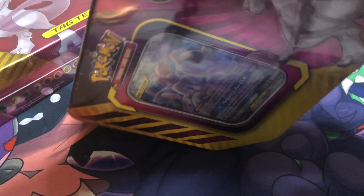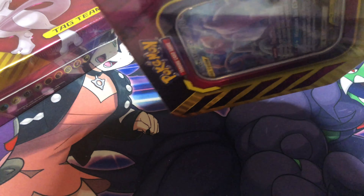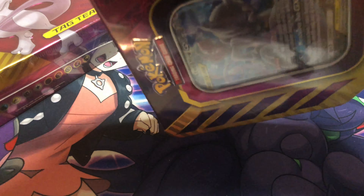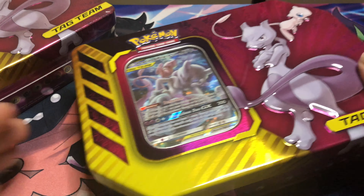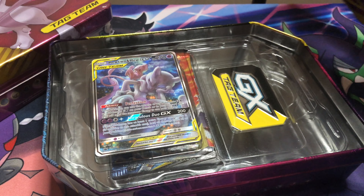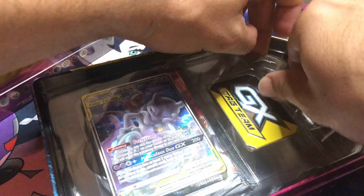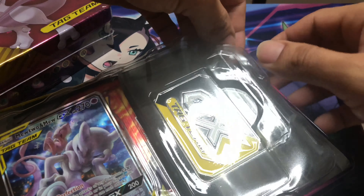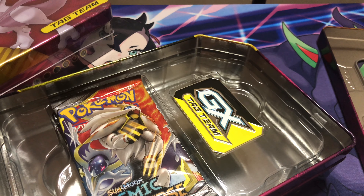We're gonna start off with the first ten. I've got two of these tins, so I'm honestly hoping to see Unified Minds, because it pains me to buy that booster box. I know the decision I made, but buying these tins should help me budget out. From what I can see, it's gonna have a mix of cards — it's not just gonna have Unified Minds, if Unified Minds is even in here.